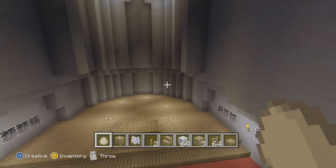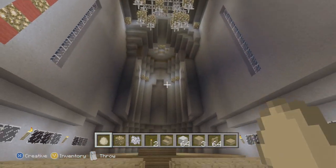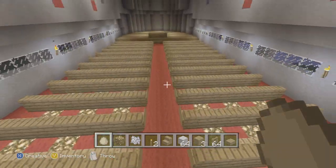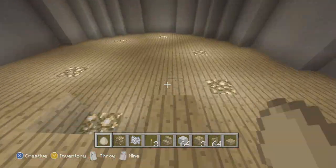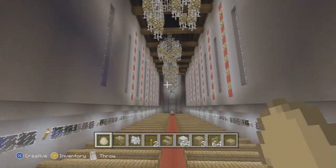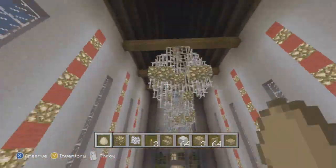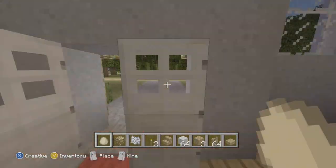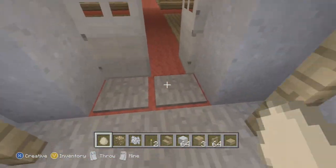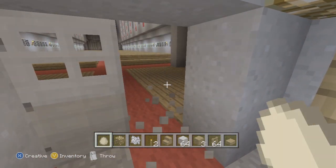It came out pretty awesome in my opinion - we still have some flaws up there, but for the most part it looks pretty sweet. From far away it looks like something you'd see in a real church. We have a nice little preacher area, and we added all the lighting - it's pretty cool. And don't you hate it when you get into a door and it just opens up like that?